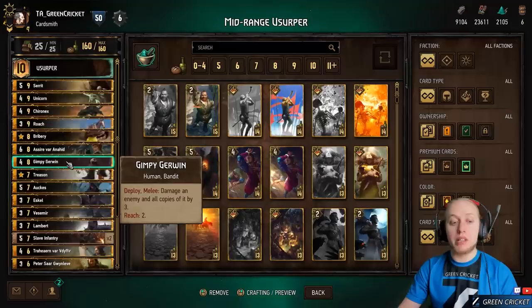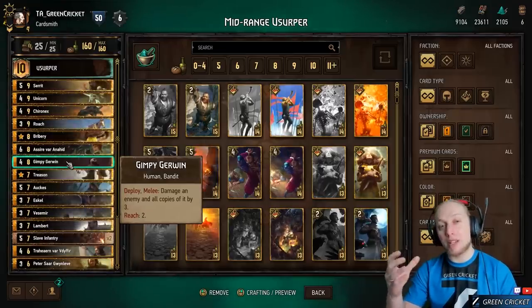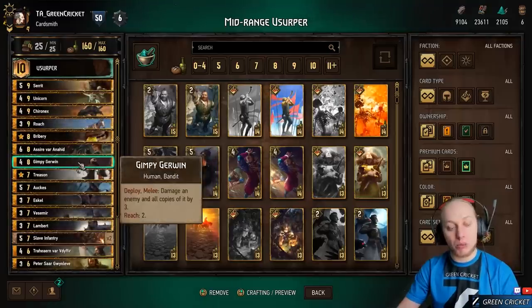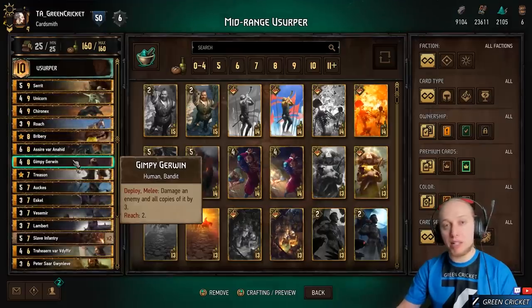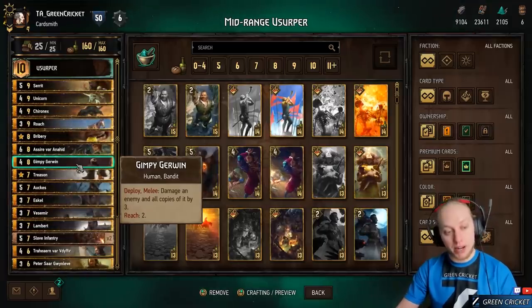Gympie deals 3-point damage but hits all copies of a unit. So if the enemy has 4 Slave Infantries on the board, you can play Gympie for great value. And if the enemy started with 2 Neckers, giving you 4 Neckers on board, you can basically clear the board with Gympie and deny all Thrive value from the Neckers.